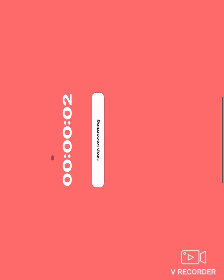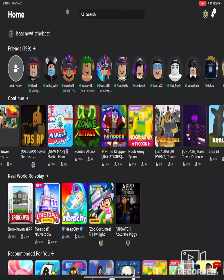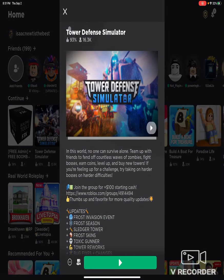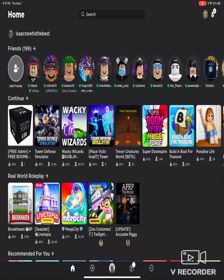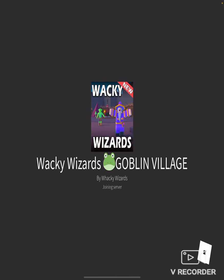What's up guys, it's me Isaac, and today we're gonna be going into Wacky Wizards and I'll be showing you how to get the Froggy ingredient.